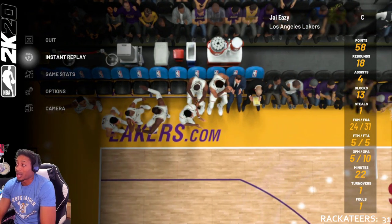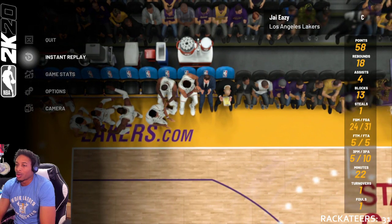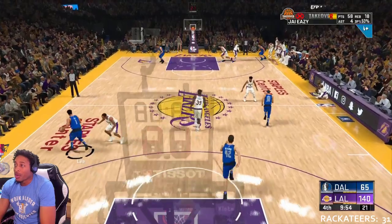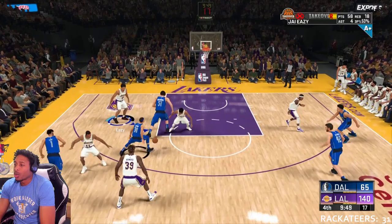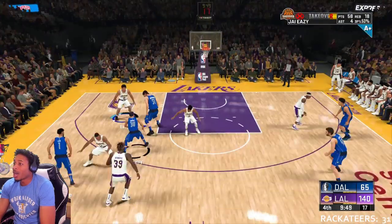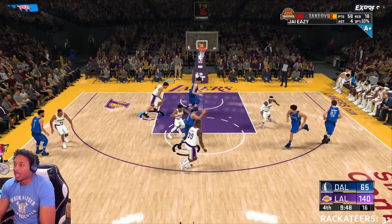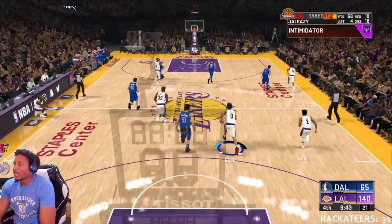Look at this game — I had 13 blocks this game doing this method. You're not going to get 13 blocks every game, but if you have a team with a weak front line, you can do it, and it's real simple. All you got to do: come down to court, call half-court trap, leave the paint open just like this. When you see him cutting, get in front of him, square him up, contest the shot. You're going to get good shot contests.